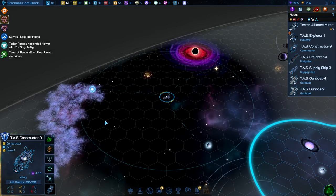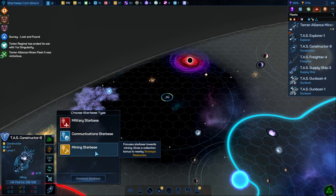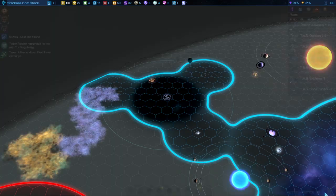There we go — all three of them. We got little lines to show that it'll be in range. We build this, get a mining starbase. Fantastic.